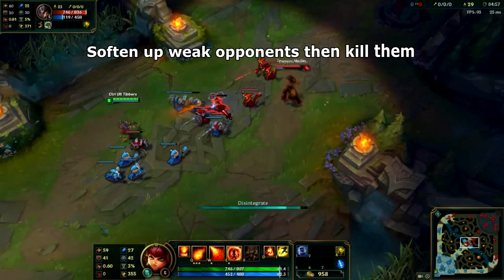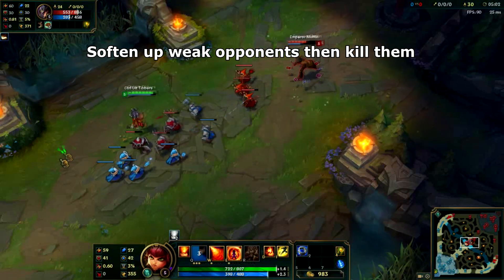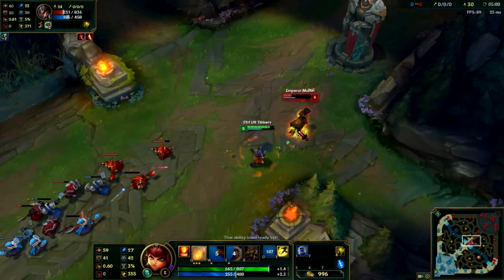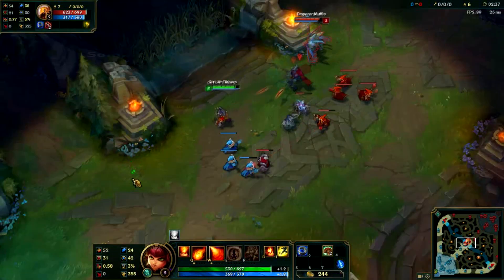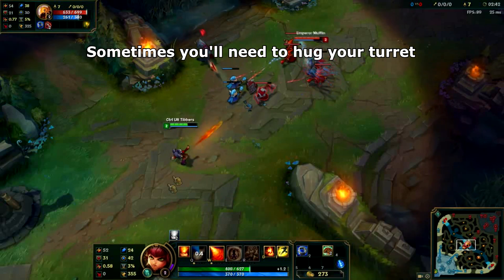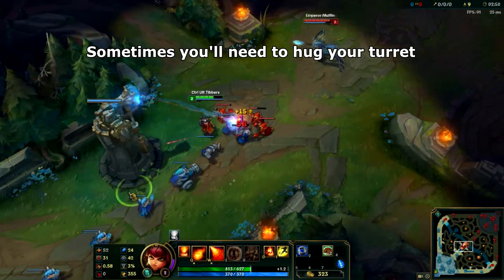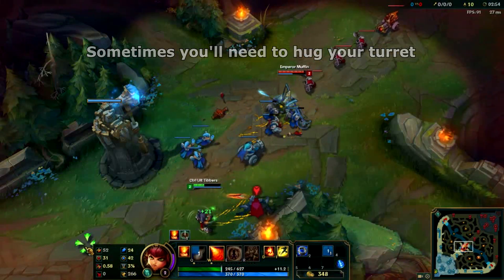There will also be some favorable matchups versus champions who are not able to zone you and cannot match your burst damage either. They could be melee or ranged, but in either case what you want to do is dodge their abilities and attack them whenever they come up to farm, softening them up so you can finish them off later. Lastly, you'll find yourself in extremely oppressive lanes where you're getting poked down hard and farming under your turret. In these matchups, you just want to farm up defensively getting whatever minions you can.